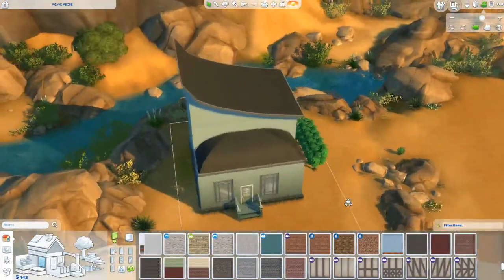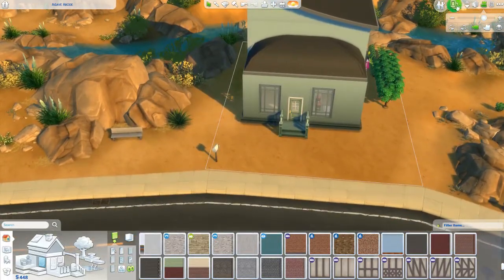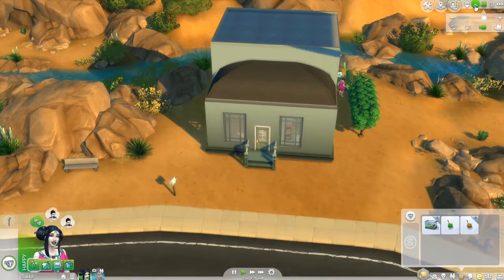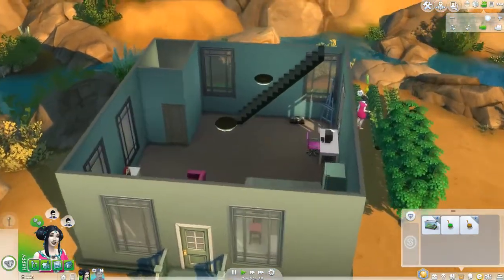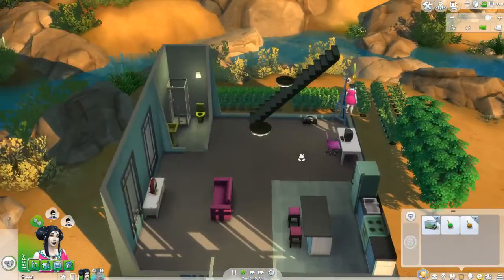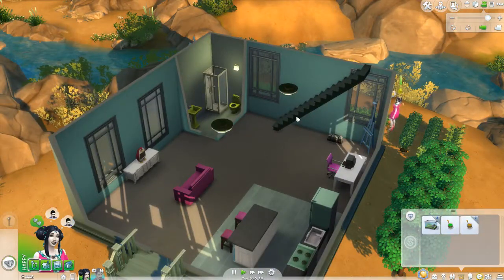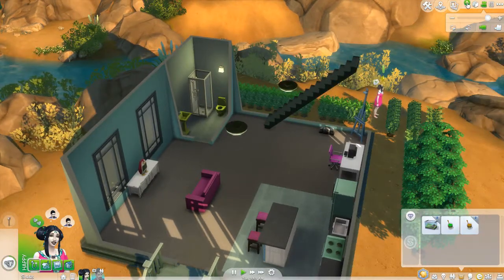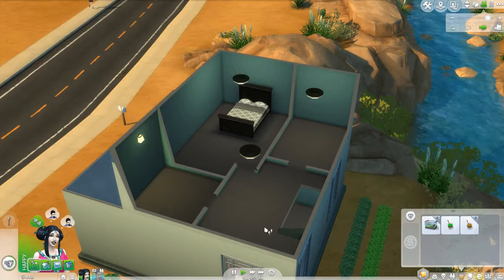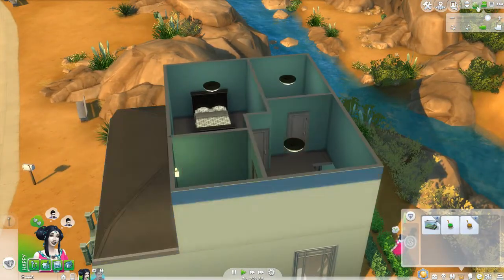Okay, so here is the house. Obviously there's no windows. I don't know if I'm in love with the roof, but I added a second story. We'll go into live mode and let her finish in the garden while we do our quick tour. Inside the house I'll put the walls down a little bit. I changed the lighting — the lights we had were kind of expensive and I wanted to save a little bit of money. So we put the stairs up here.